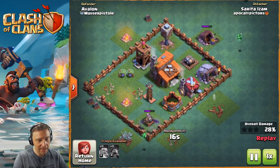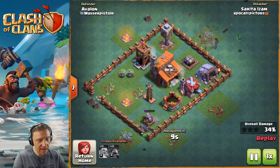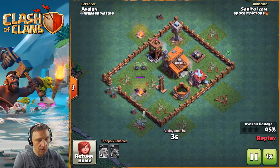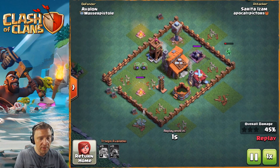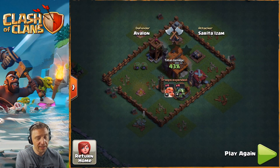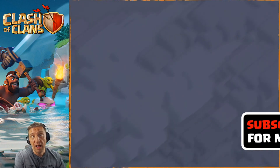Look at that little minion taking out that gold collector - that was actually very close. But of course he didn't have a chance to get at the builder hall, and then finally his minion also died. But that's the first victory - another one!